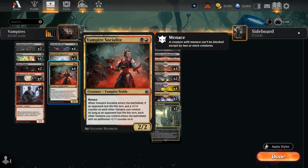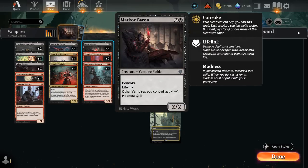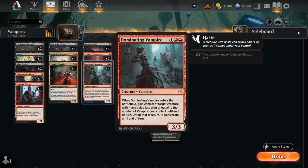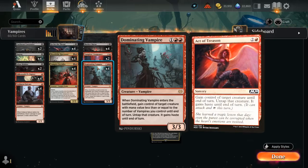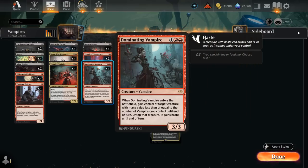That incentivizes us to play our Vampires in the second main phase after we've dealt damage, so they all pick up extra +1 counters. At 3 mana, besides four copies of Mark of Baron, we also have four copies of Dominating Vampire. That's another payoff for having lots of cheap Vampires, because when Dominating Vampire enters the battlefield we gain control of target creature with mana value less than or equal to the number of Vampires we control until end of turn, untap it, and it gains haste.